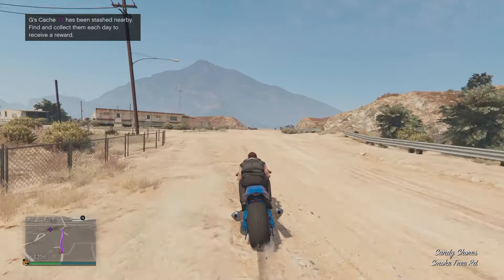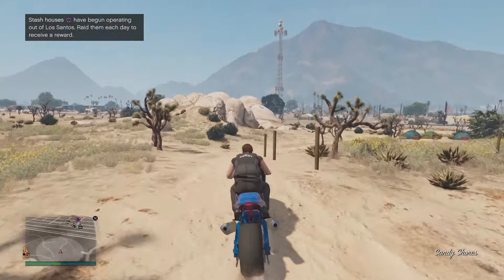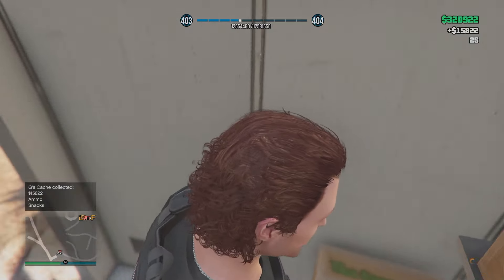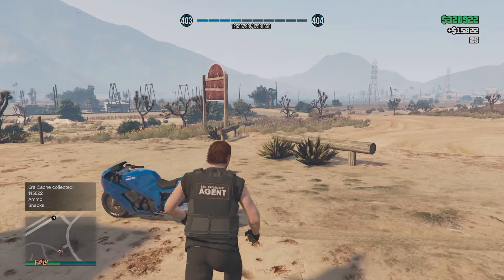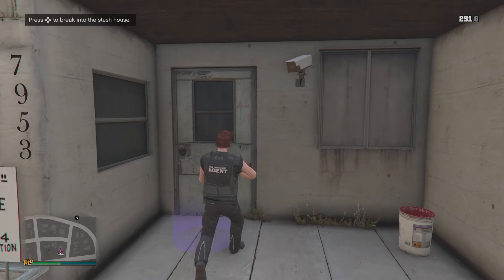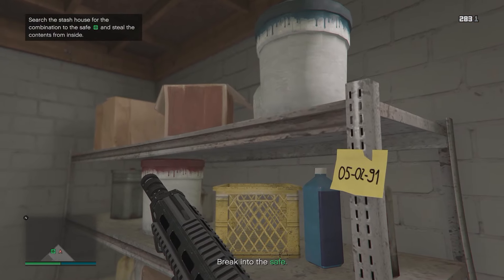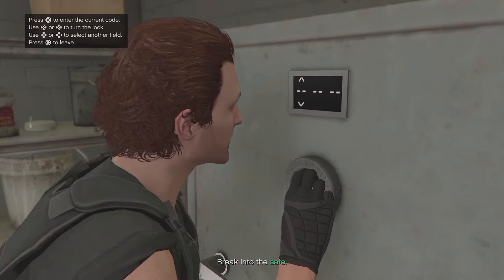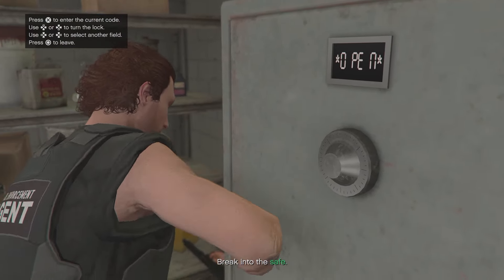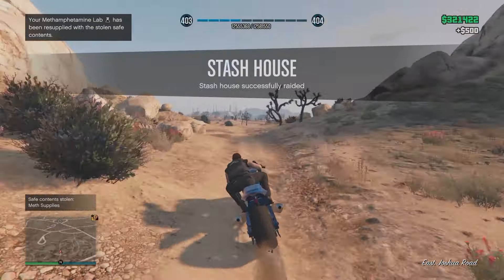Here's a quick one for beginners and experienced players alike — something I recommend doing every day whether you own a business or not: it's the G's cash. There'll be a circular perimeter you need to search to find a box to collect. The pay range is typically around 15 to 20K, and you'll also be rewarded with some ammo and snacks. There are also stash houses — for new players this pays around $30,000, while for those with businesses it resupplies one of them with supplies. Both methods take less than five minutes.